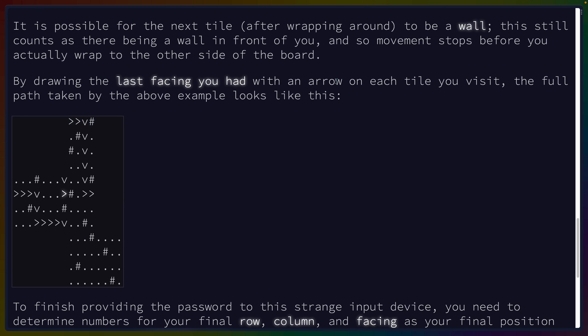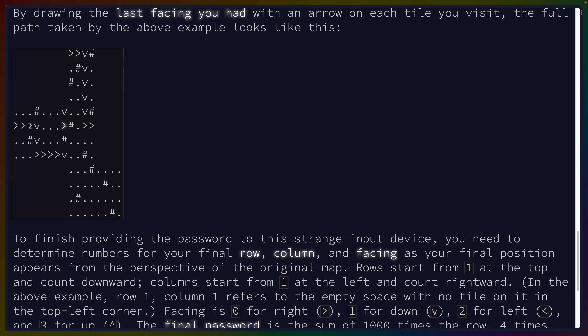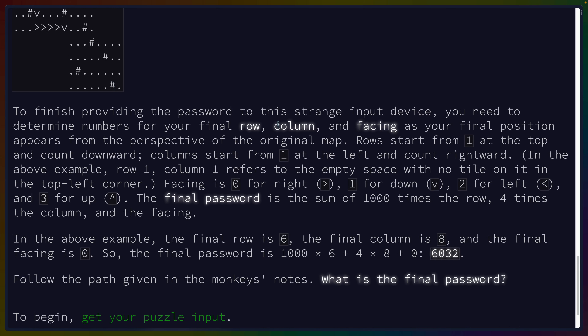By drawing the last facing as an arrow on each tile you visit, the full path looks like: right, down, right, portal, down, right, down, portal, down, right, then we stop. To finish providing the password, you need to determine the numbers for your final row, column, and facing. Rows start from one at the top, columns start from one at the left. Facing is zero for right, one for down, two for left, three for up. The final password is the sum of 1000 times the row, four times the column, and the facing.